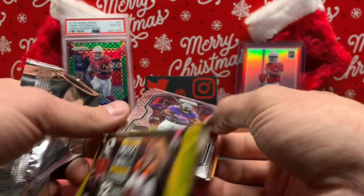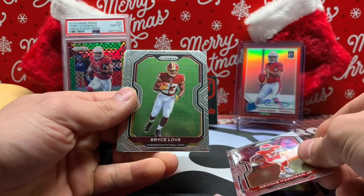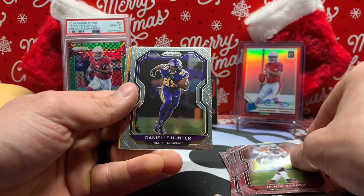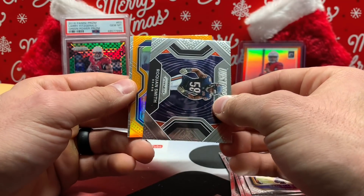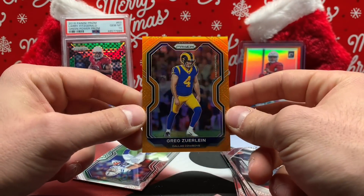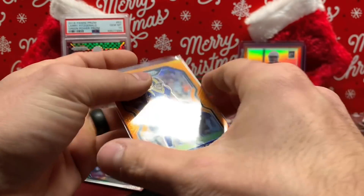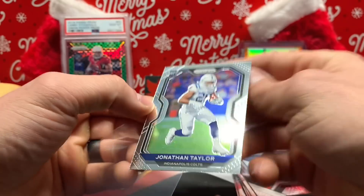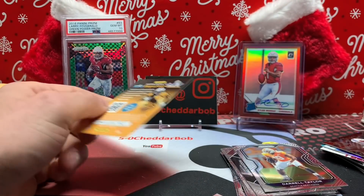Pack three — let's hope for some good things. Last pack mojo. Mark Ingram, Hardman, Bryce Love, Keelan Doss, Alvin Kamara, Berry, Rondé Barber, Danielle Hunter, Unstoppable Roquan Smith. And an orange — Greg the Leg Zuerlein out of 249. JT rookie — Jonathan Taylor Prism rookie. Don't complain about that. And Darrell Taylor rookie card.